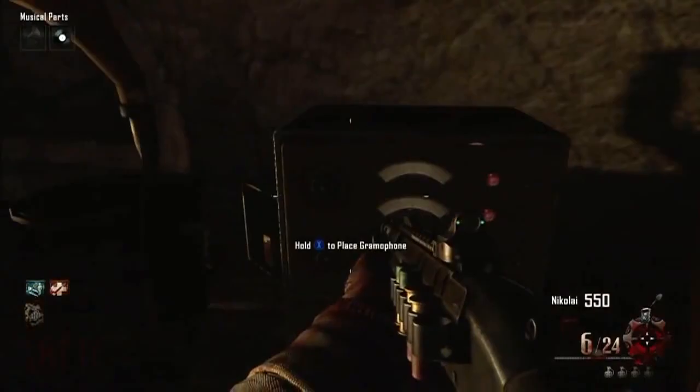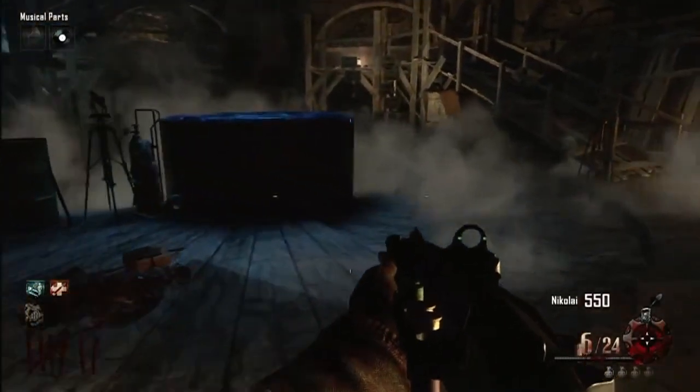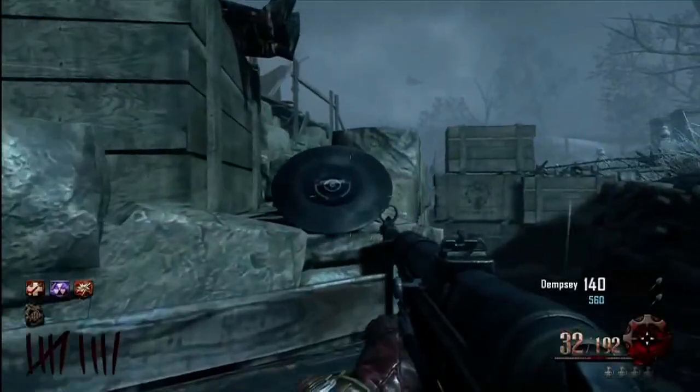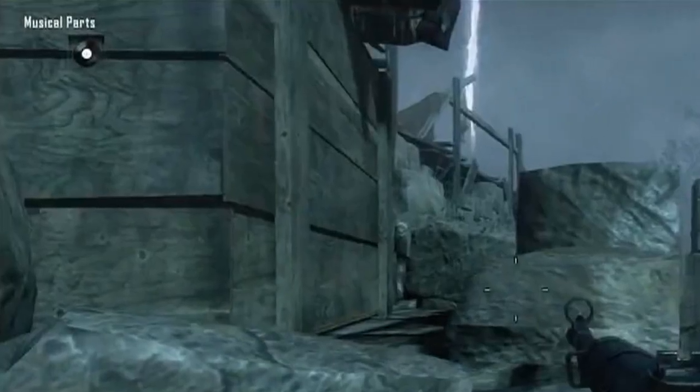The first record you might be looking for is the black record, the one that opens the bottom of the excavation site. It could be called the white or the black record because when you pick it up it has a black label, but on the screen at the upper left it shows a white one.